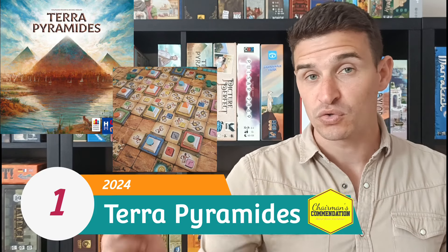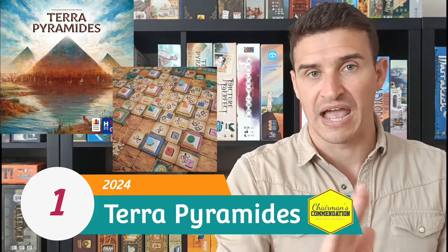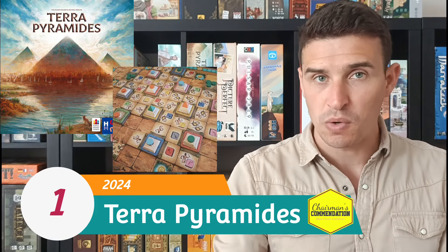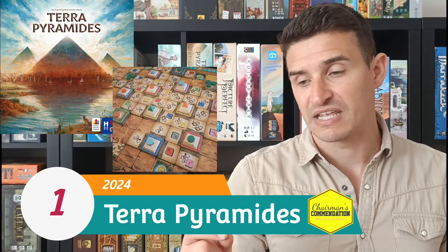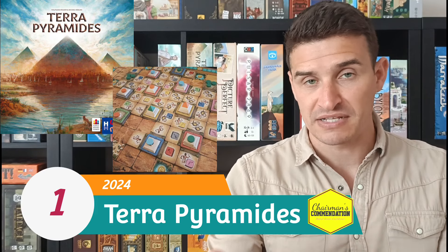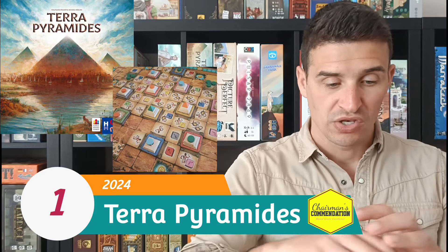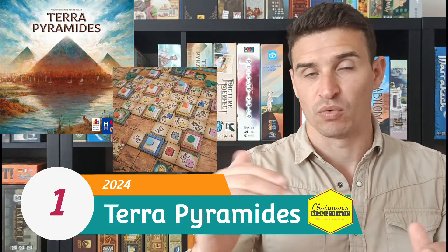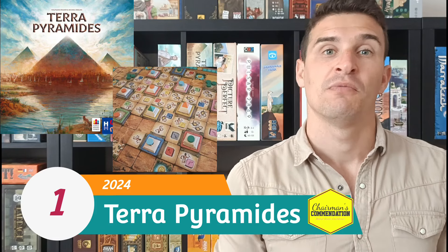In this one you are trying to build up pyramids on a big grid. On your turn you place a tile on that grid which triggers a row, column, or diagonal line worth of resources. You get coloured cubes which allow you to build more pyramids, gold which gives you bonus actions, or workers which you need to have presence on your pyramids to build in the first place. When you place a tile you populate it, get the resources, and those workers can get drawn into your pyramids along vertical, horizontal, or diagonal lines.